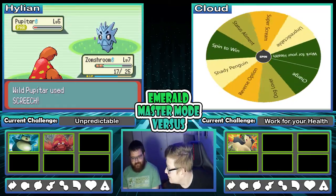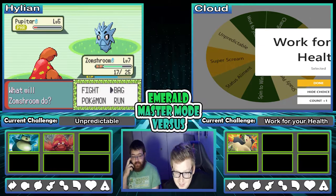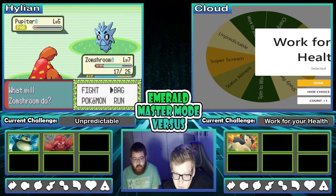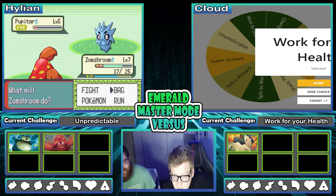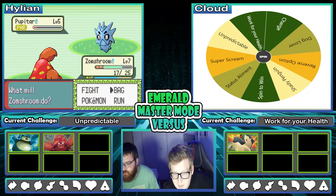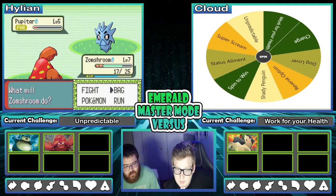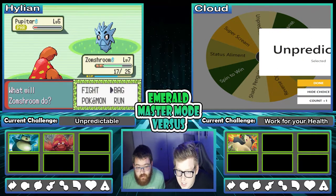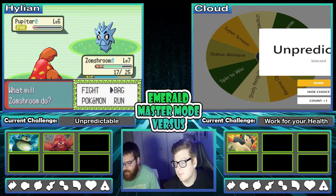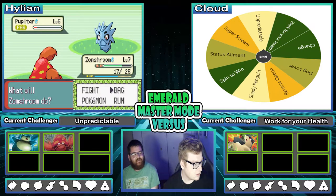It busted out on the third wiggle. Work for Your Health — I think you can't use Pokemon Centers. Every time you want to use a healing item in battle you have to do 10 push-ups before using the item. To be clear — 10 push-ups for every single item used in battle. And let's see what yours is. Use a random number generator to decide which moves you have to use. Since I'm not using moves right now, that is fair.